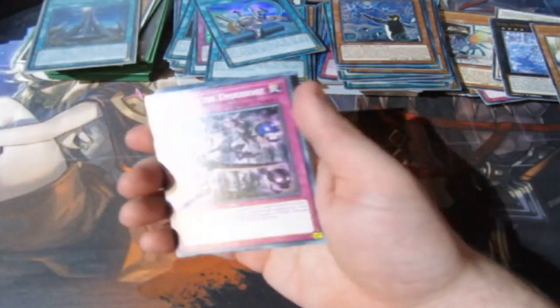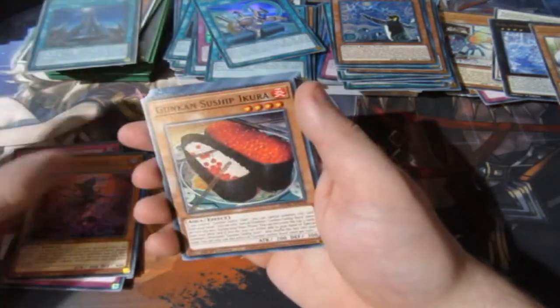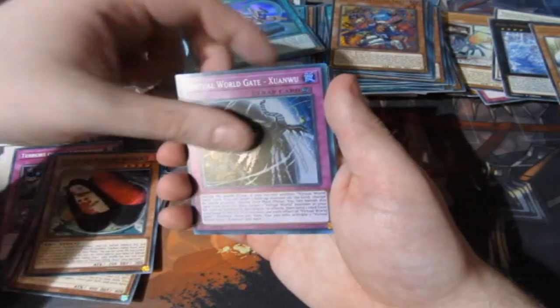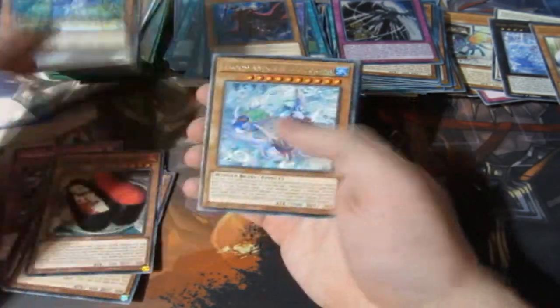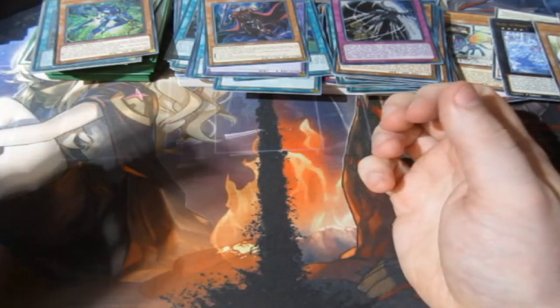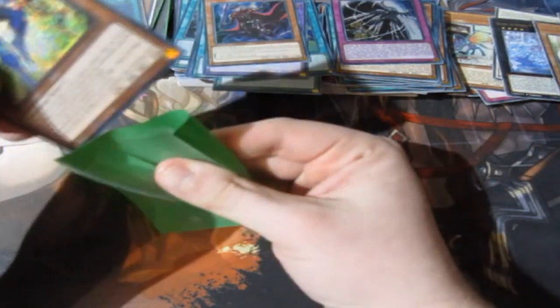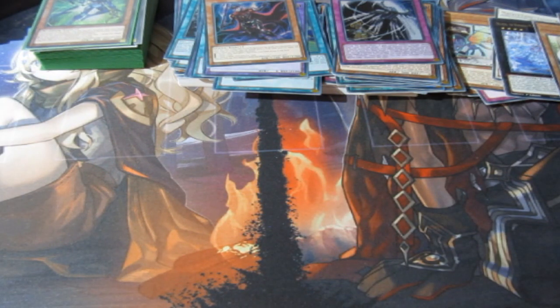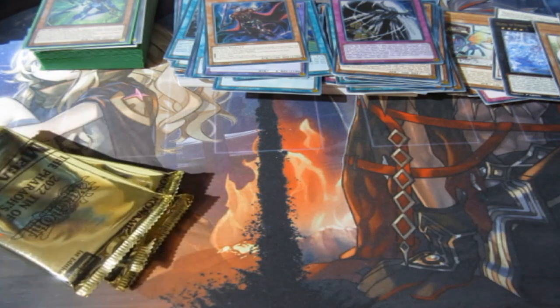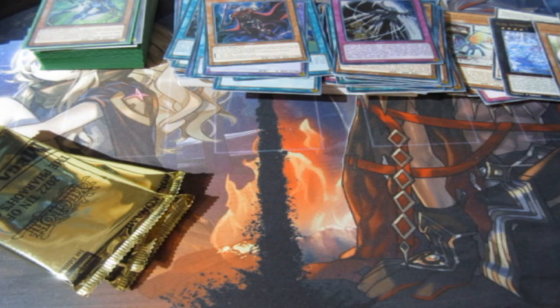We've got Salsa Underroots, Thunderbolt Tragedy, Leather Treat, Virtual World, another Vanity, Dark Eye Nightmare — never seen that one — and an Assaid Sage. Two tins left — can we pull anything else amazing like a Dragoon, Dark Magician, Blue Eyes, Red Eyes? Anything can happen, ladies and gentlemen, anything can happen.